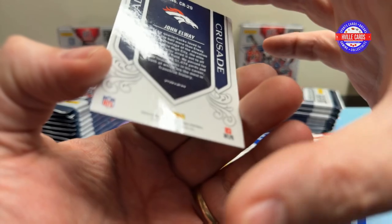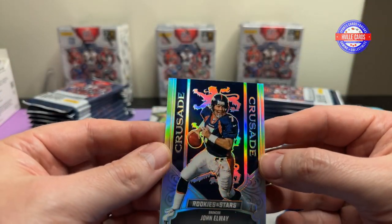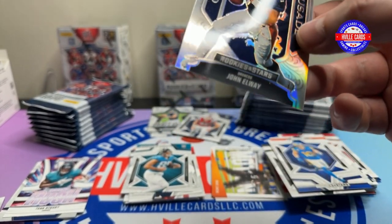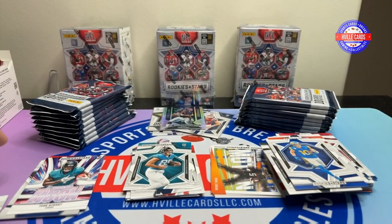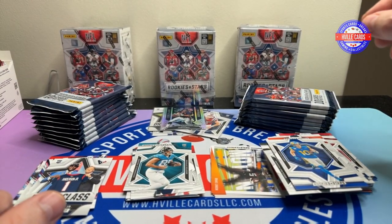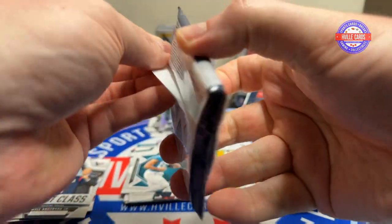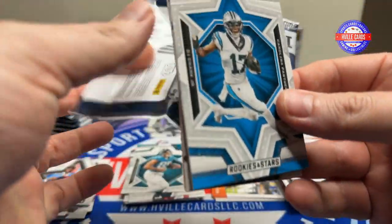Crusade of John Elway. I mean, I guess that's just a foil, but that's just a nice-looking card. They're nice. Put that up there. Will Anderson — keeps getting which side of them.